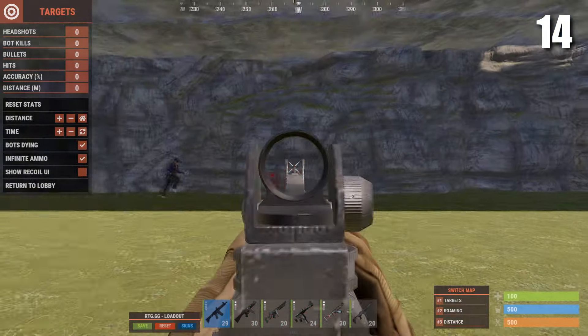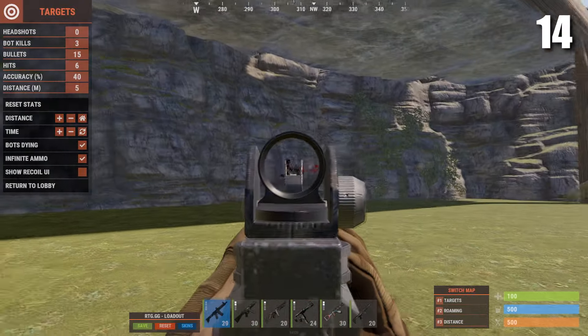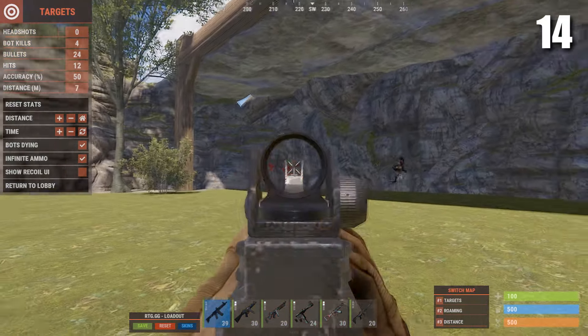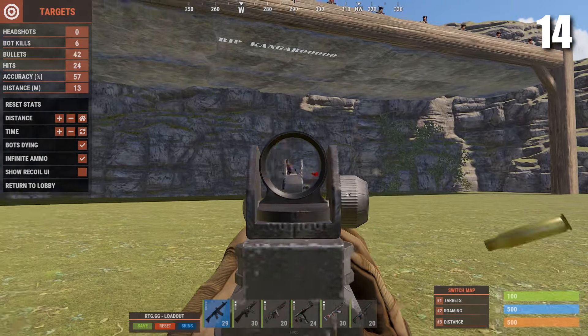Next up we have the LR-300. The LR used to be good with an 8x, but since the recoil change the LR has become pretty useless. It's not craftable, so you have to find it or buy it, and it is quite expensive for what you get. So yeah, it's number 14.